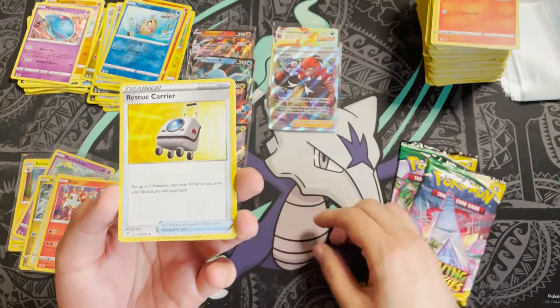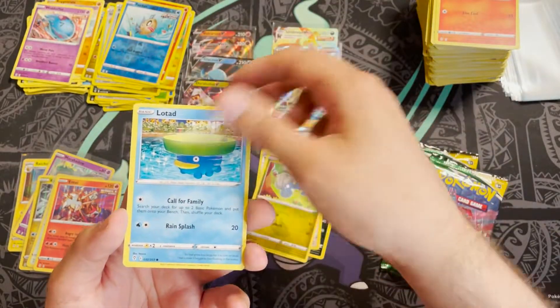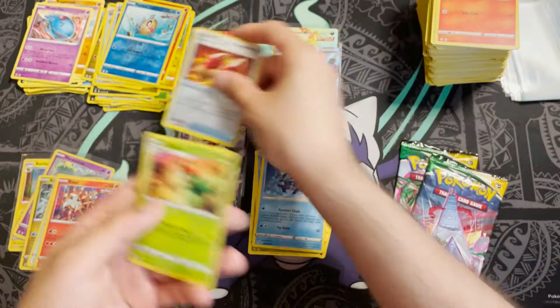Pack thirty-two: Rescue Carrier, Scrafty, Ursaring, Bagon, Lotad, Litleo, Teddy Ursa, Carkol, reverse holo Digging Gloves, and a Lilligant.